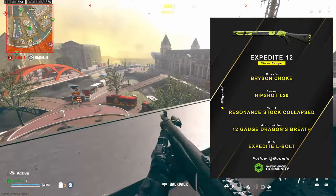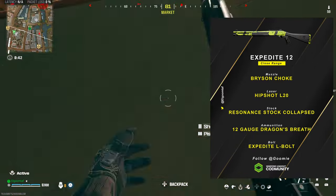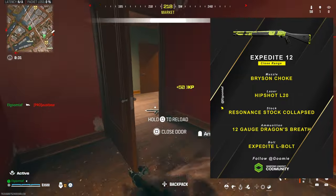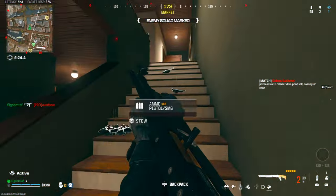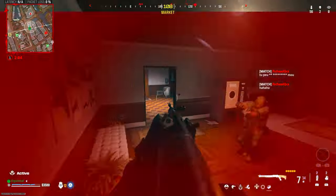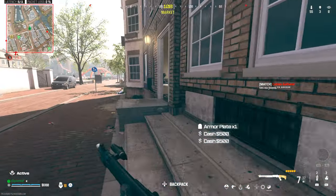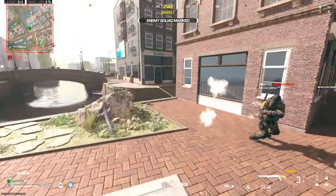For the class setup: I'm running the Bryson Choke for that tight spread, and the Hip Shot L20 laser, which is one of the better lasers for tac stance as well as max hip-fire spread — important on shotguns since you move around a lot. The laser is also only visible from the hip when aiming, so it doesn't give away your position. Rounding out the build: Dragon's Breath rounds, the Collapse Stock for mobility, and the Expedite Elbow. This is a tac-stance-centric build — I really don't encourage fully aiming down sights because the Expedite has always had awkward recoil, especially with that elbow. Hip fire or tac stance only.